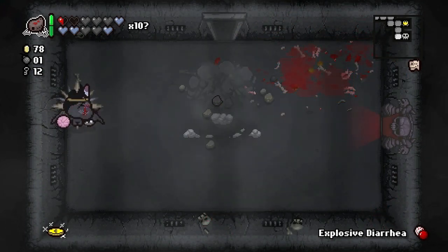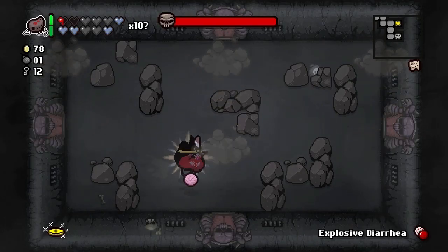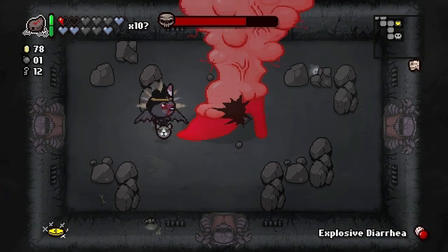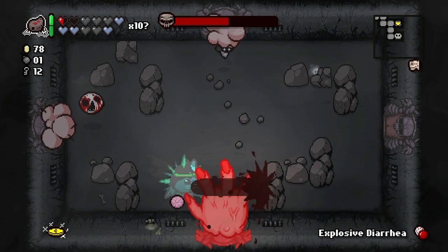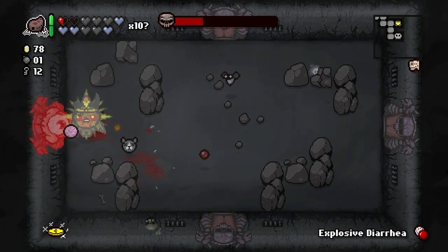Let's blow those up, we might get some more black hearts. We've already found the item room — the only thing we didn't find was a sacrifice room. Let's go fight Mom — that sounds bad but let's go fight Mom.